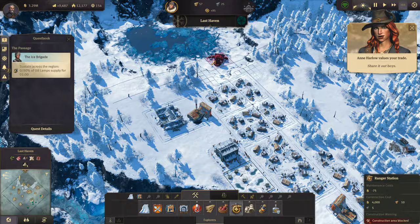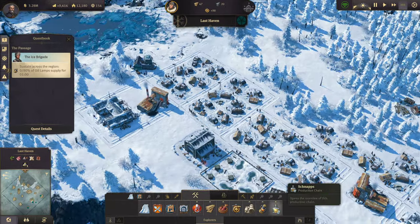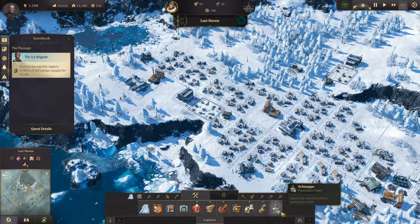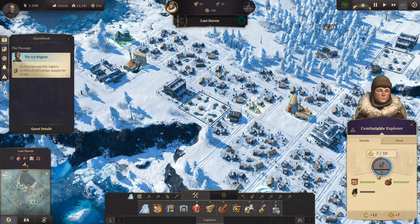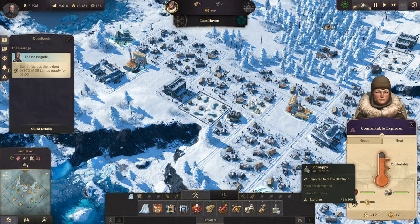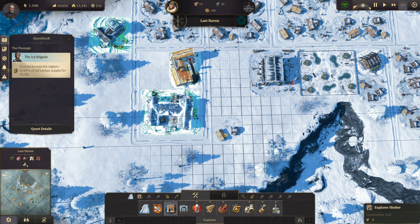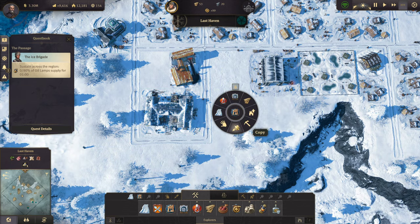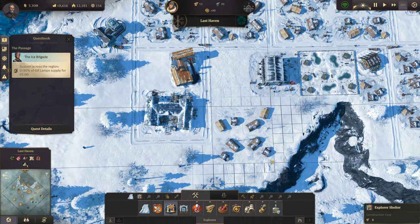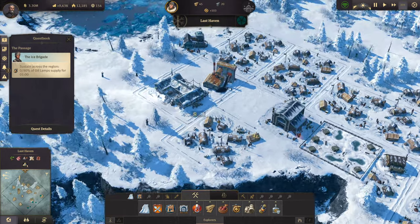Do we need another ranger station? Yeah, we probably could use another ranger station up here. And now they want schnapps. They want the schnapps. What does that do for us? Actually, we don't. We need it at 500. We'll see what that unlocks for us here in just a bit. Might not actually need to supply schnapps to these people. We'll find out, though.